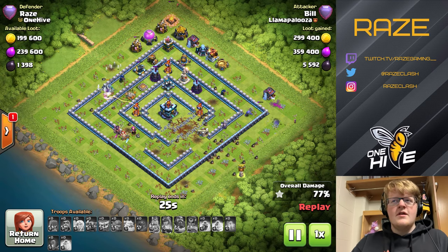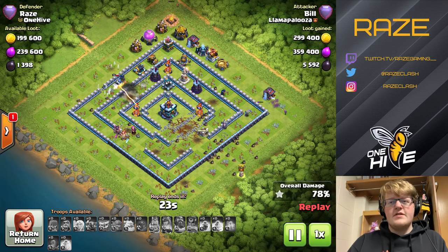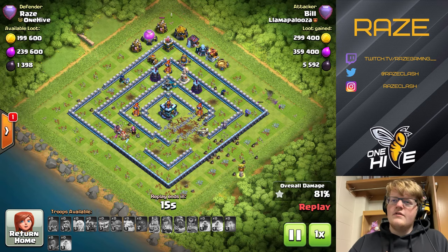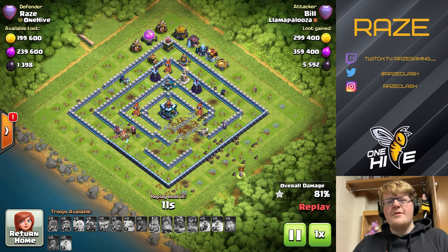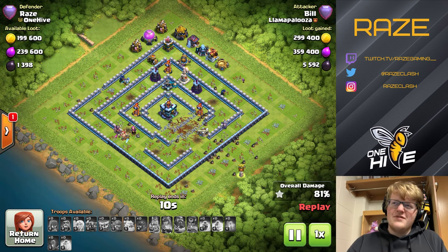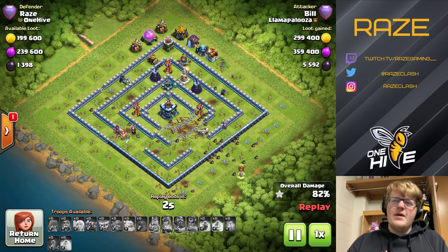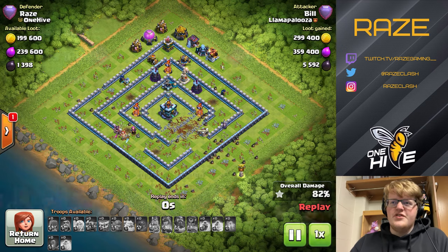It's kind of interesting how different the types of attackers are in legend league. Down here at the start of legend league there are mostly spammers, but as you get to the top you have spammers too — they just actually know what they're doing. Spammers who know what they're doing are just as powerful as a strategic attacker.